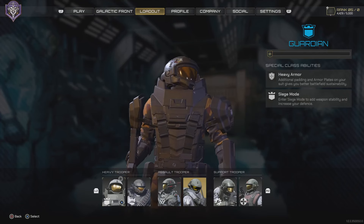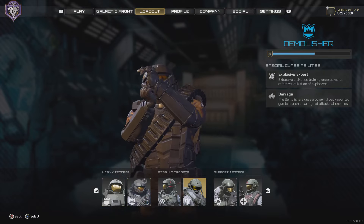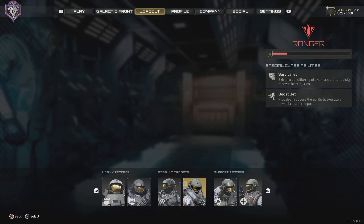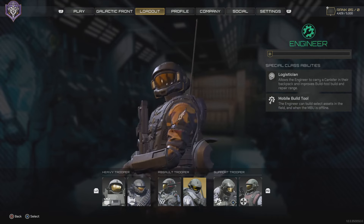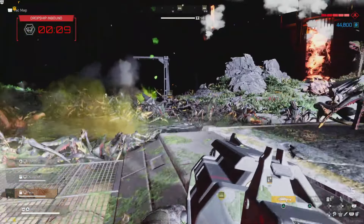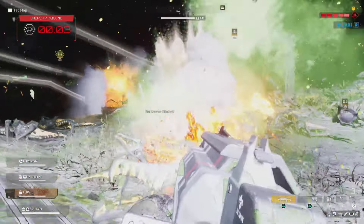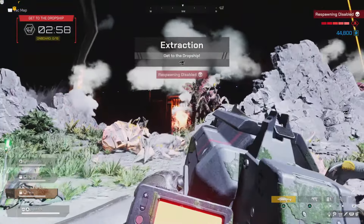Easily one of the best aspects of Starship Troopers is that there are character classes. I found it strange Helldivers didn't include classes, but at the same time they have their customization fully open, so your soldiers aren't limited to one or two gimmicks. Troopers has six classes: two styles of Heavy Trooper, two styles of Assault Trooper, and two styles of Support Trooper, giving you the opportunity to try out different play styles and find which one is best for you, even within the subclass. I love the variety Troopers offers here. My personal favorite class so far is Ranger, one of the Assault Troopers — a jetpack? Hell yeah.